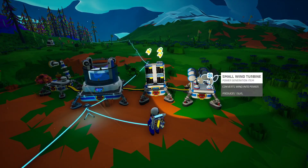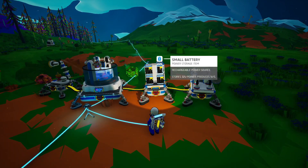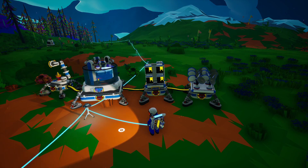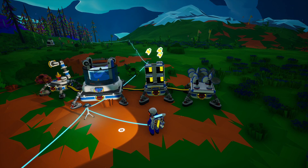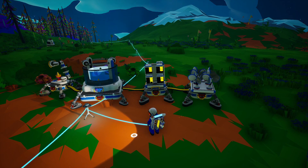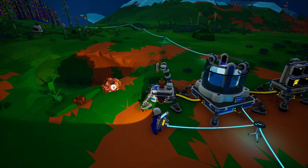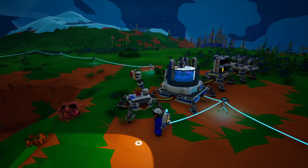Look at that — the wind's kicking up! It's charging the batteries and powering the unit at the same time. So this is just one early game setup where you can gather your resources, print out the necessary requirements — the batteries, the items — to give yourself infinite research bytes. Unlimited, really, because it's respawning every 30 minutes.